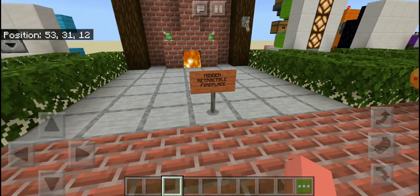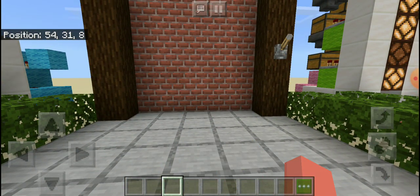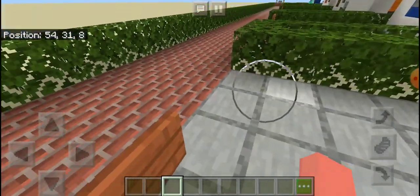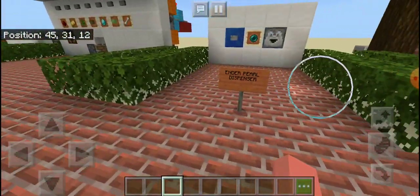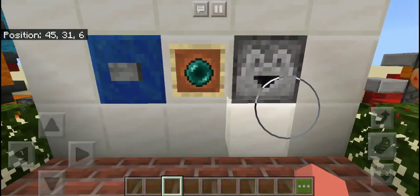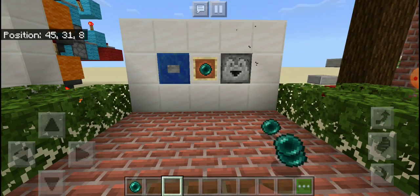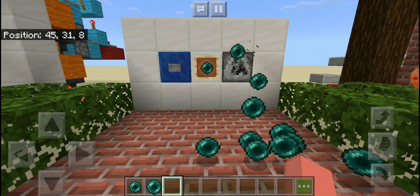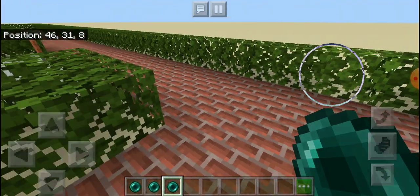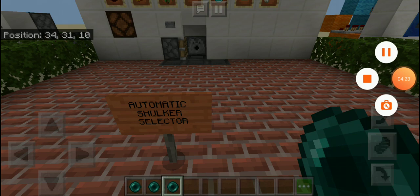Next one is a hidden rechargeable fireplace. So, basically you can just hide it in your place. That's actually pretty cool. And our pearl dispenser. So, you can - okay, you can stop now. You can stop. That's too many pearls. Okay, next thing. I'm going to get rid of these pearls.